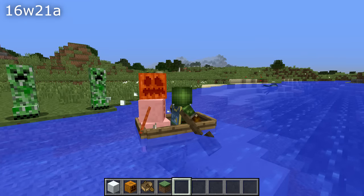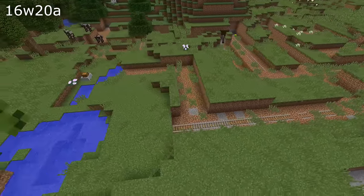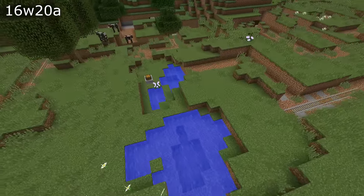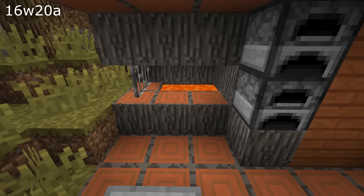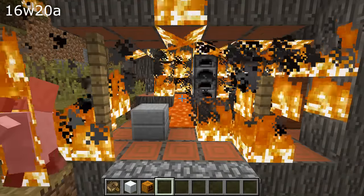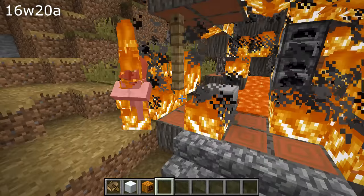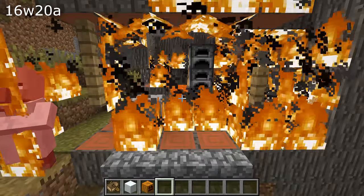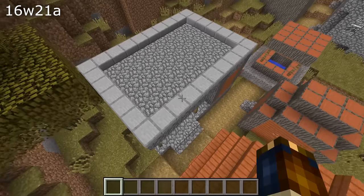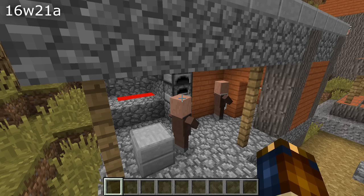Some world generation fixes in this version as well. Surface-level mineshafts would generate outside of the mesa biomes and that has now been sorted out. Savannah villages would have blacksmith lava pits made out of wood, causing the villages to burn down — that has now been fixed. There's also a fix to the built-in world upgrade process: cooked fish would not properly import and could be changed. That has now been fixed, so if you open an old world with cooked fish in it, this is your lucky day.